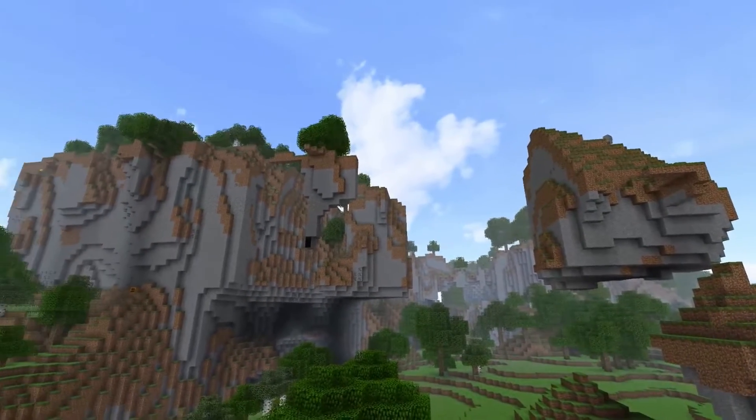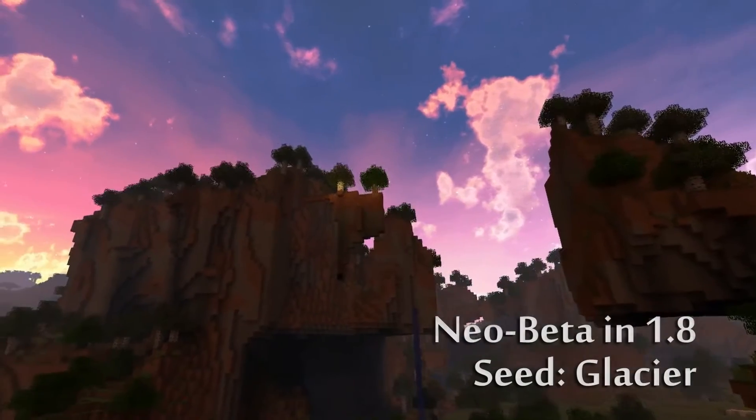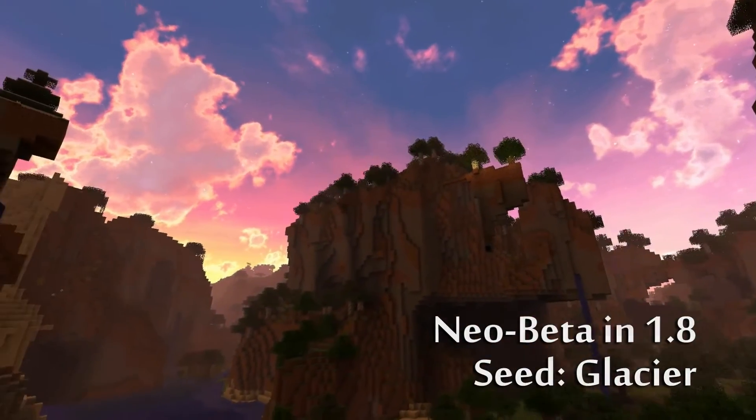As you can see, the comparison between 1.7.3 and current generation are almost identical in terrain shape.